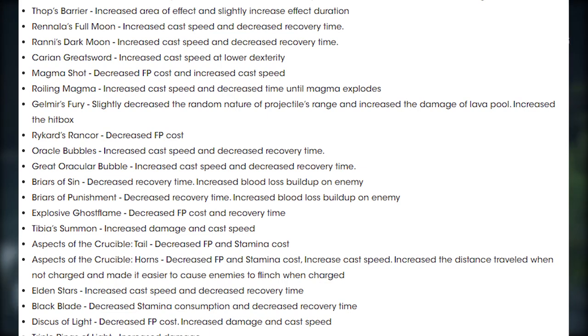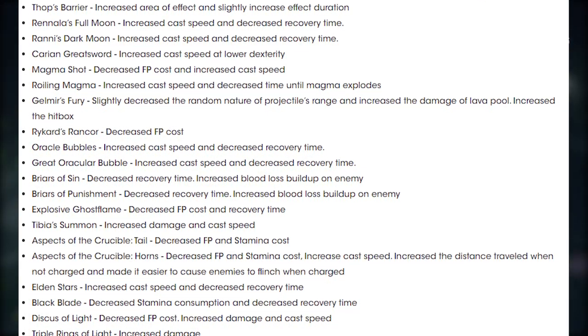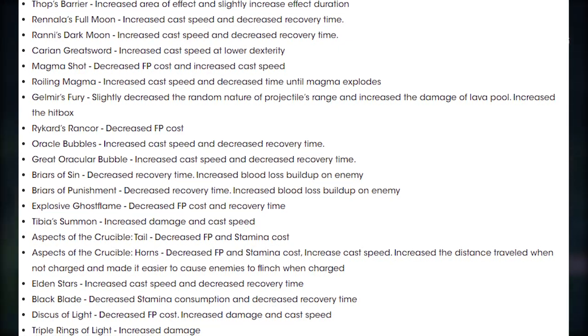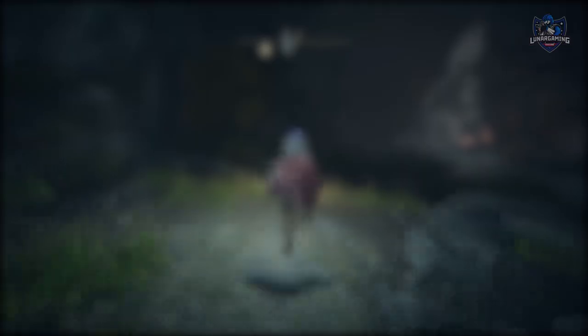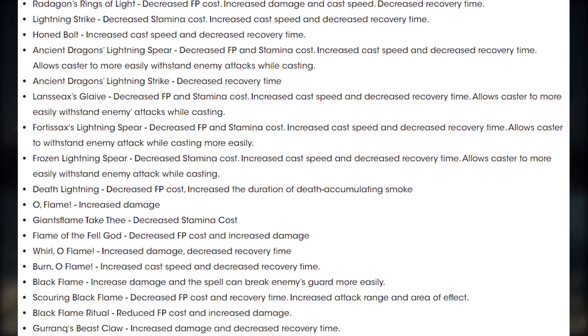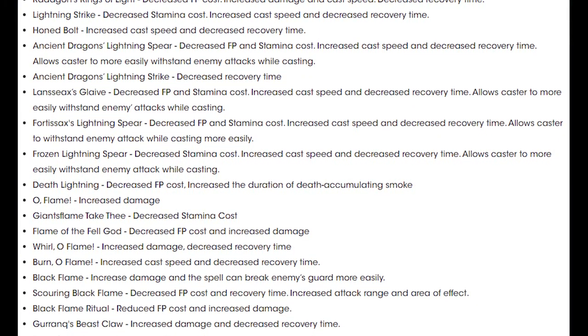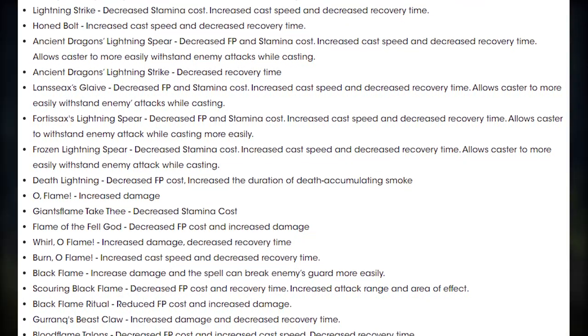Black Blade: decreased stamina consumption and decreased recovery time. Discus of Light: decreased FP cost, increased damage and cast speed. Triple Rings of Light: increased damage. Radagon's Rings of Light: decreased FP cost, increased damage and cast speed, and decreased recovery time. Lightning Strike: decreased stamina cost, increased cast speed, and decreased recovery time.